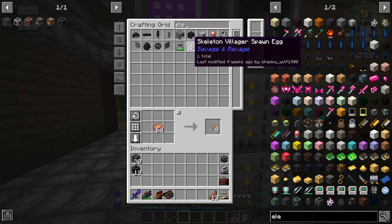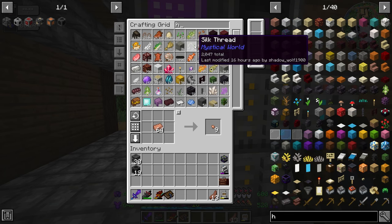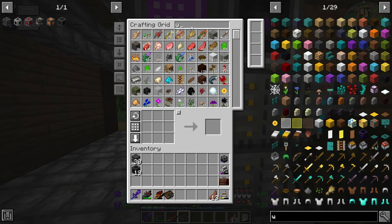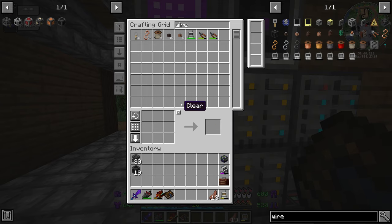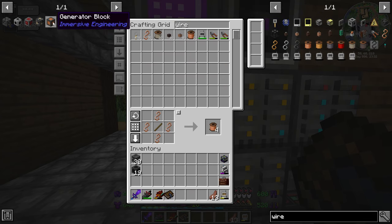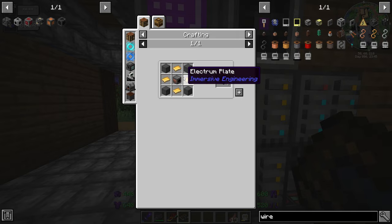We'll have to wait until the alloy kiln smelts. In the meantime: hammer — plenty of hammers. We need wire cutters, make some copper wire, low voltage wire — two sets — and now we can make our kinetic dynamos. We need to make our second copper coil, and now both kinetic dynamos are done.